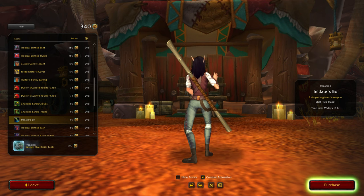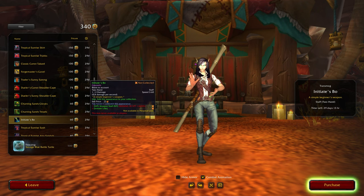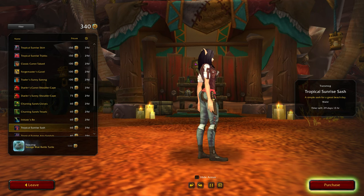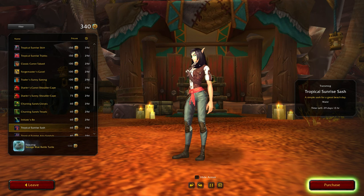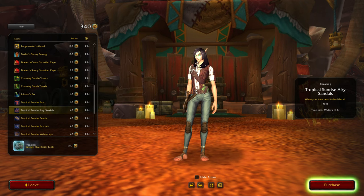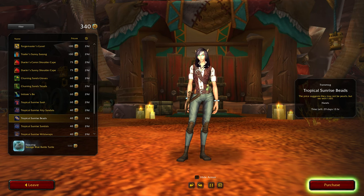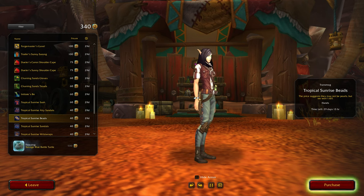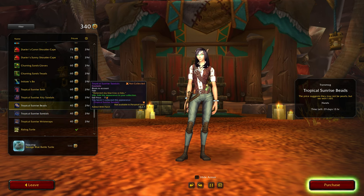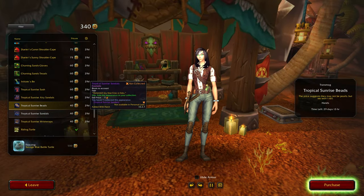Initiate's bow — oh, I quite like that actually, for 60. Yeah I might come back and get that, but I really should start saving them now. Okay, sunrise sash, airy sandals, sunrise beads — I quite like the beads actually. Imagine them using them as some type of weapon or something — some type of roleplay. Oh there we go with the angle again — I still do not know how that happens because I'm not even moving the mouse.